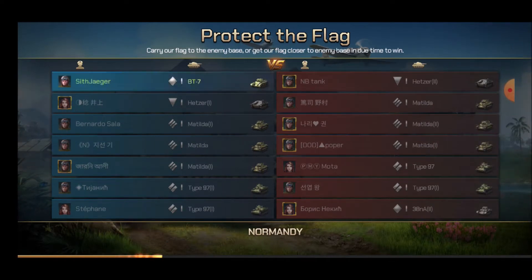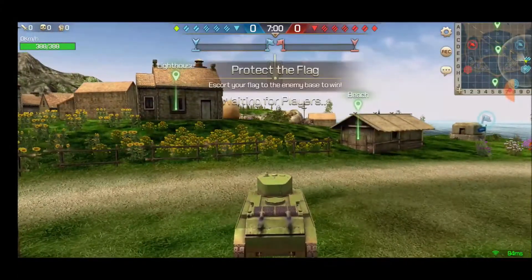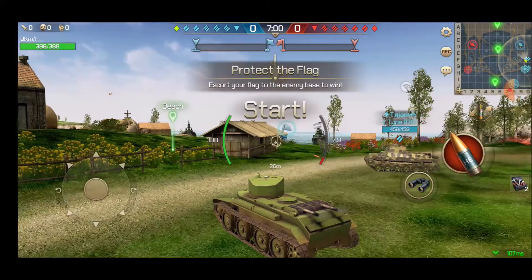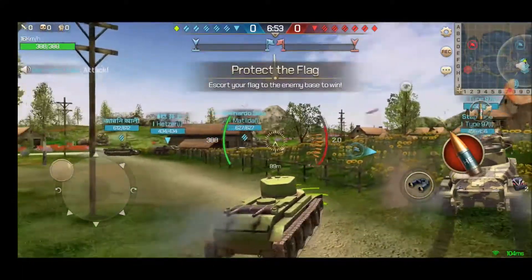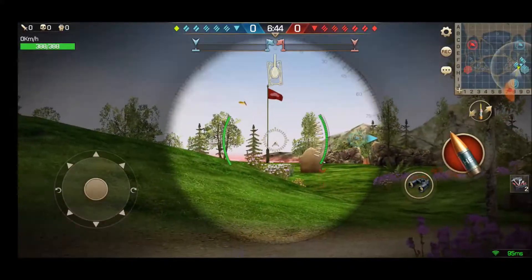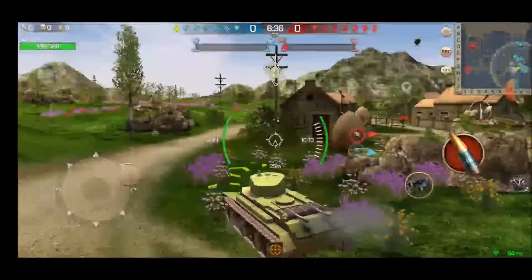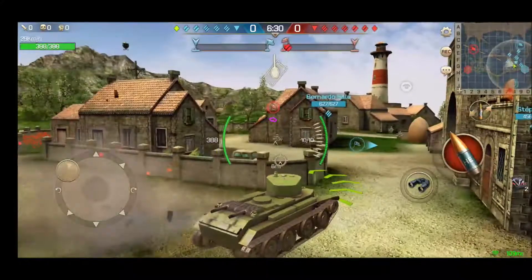The second map is going to be Normandy. Again we're playing Protect the Flag. In this match I'm going to target the flag carrier. Many times when you target the flag carrier, if you don't have a red team that is very observant or aware of what's going on, that first kill of their flag carrier could result in a win for your team because they don't realize their flag is back at their base — that's where they need to go. Looking at the top bars, I can see they do have a medium tank carrying their flag towards their goal.